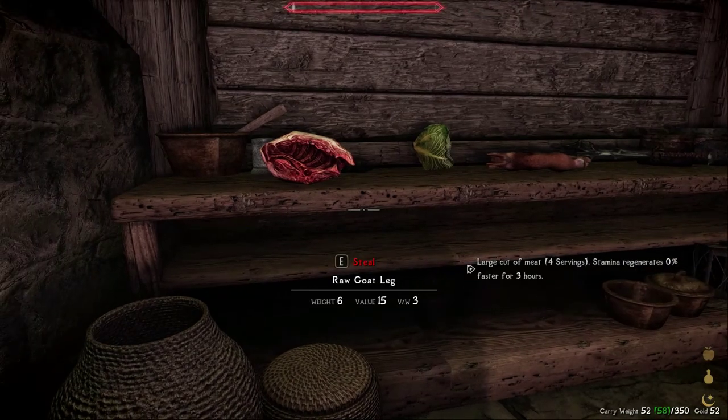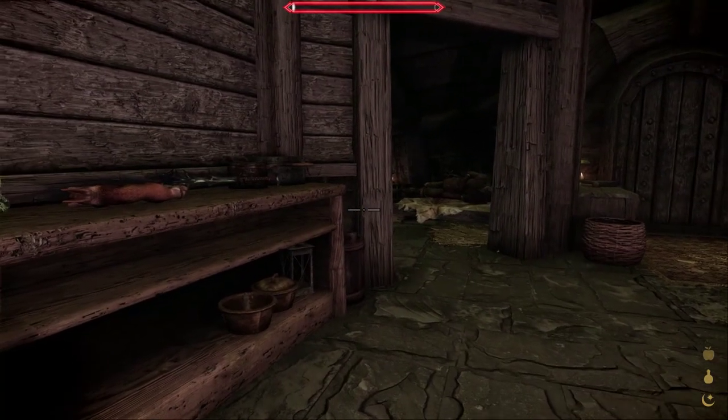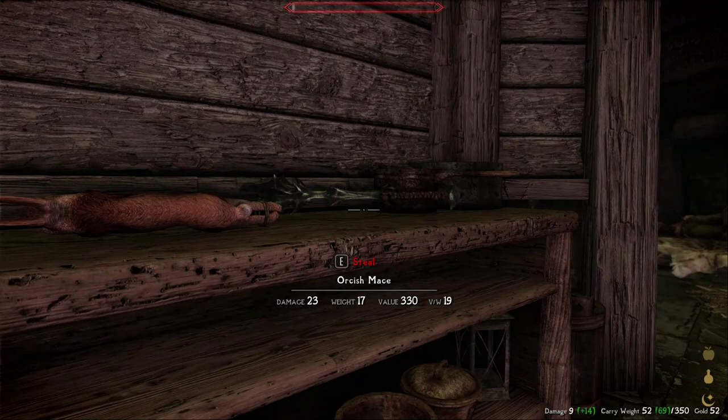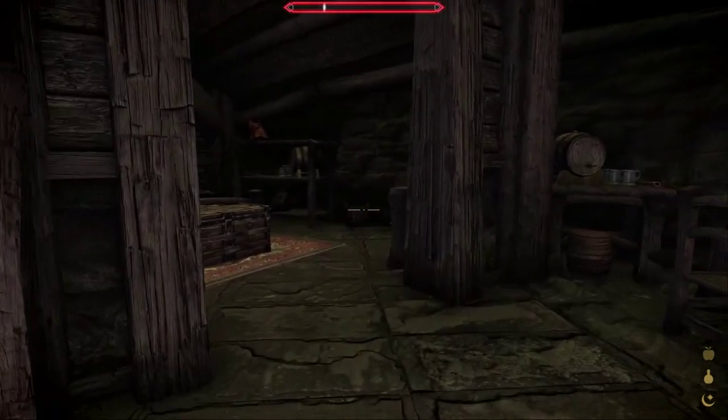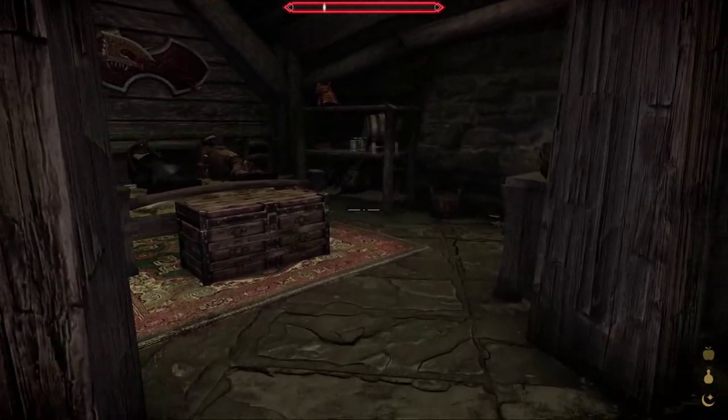Back upstairs, I quietly crept around, taking the last few things I thought might be helpful — whatever gold I could find, some lockpicks, and — perhaps not a wise idea — a full set of armor from the chief's room.